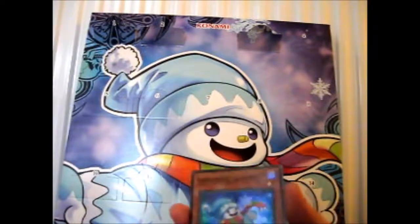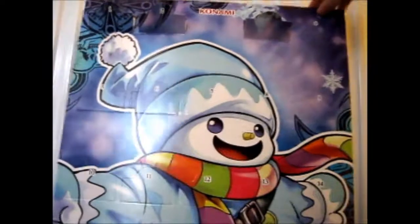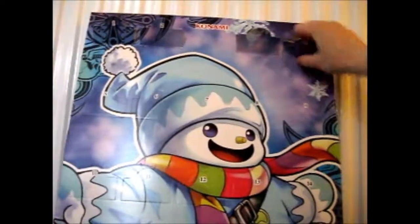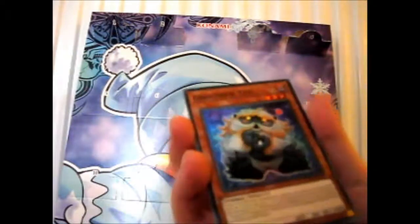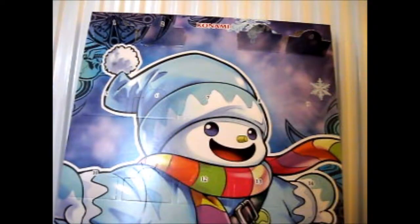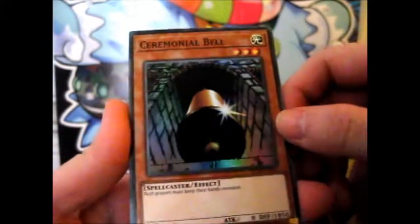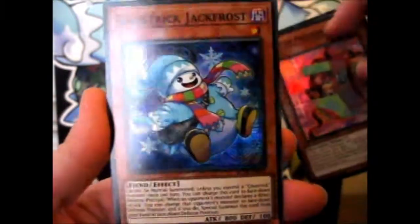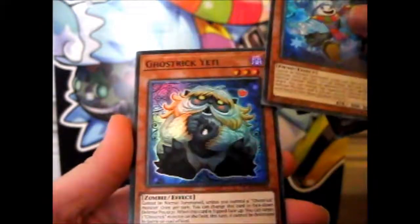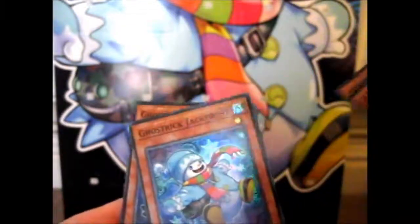He's so cute and so chubby. Next one — the last one for this video is the guy on the back, which is Ghost Trick Yeti. Here is the close-up version: the Ceremonial Bell, Box of Friends, Ghost Trick's Jack Frost, and Ghost Trick's Yeti. He is holding a tiny bird, but still, I think Jack Frost is cute.